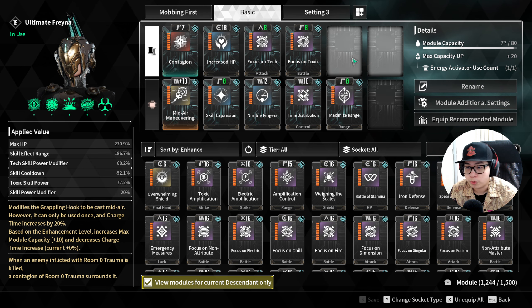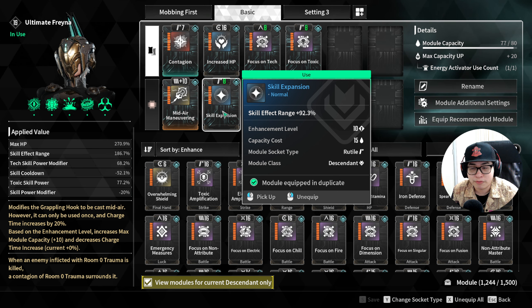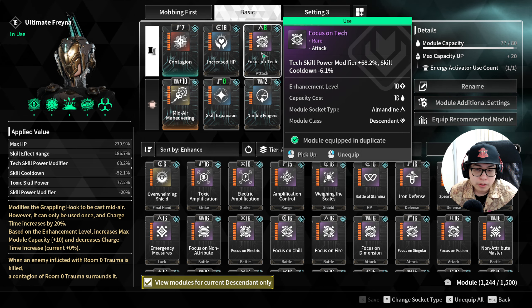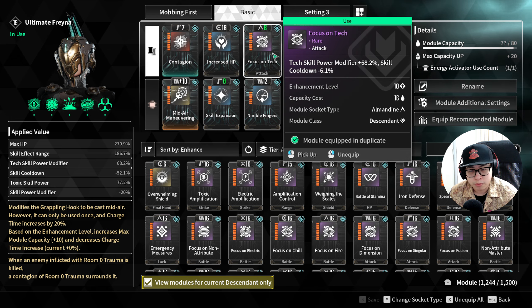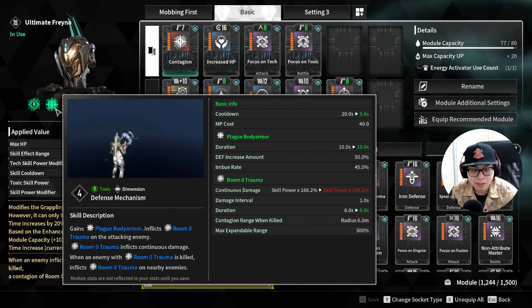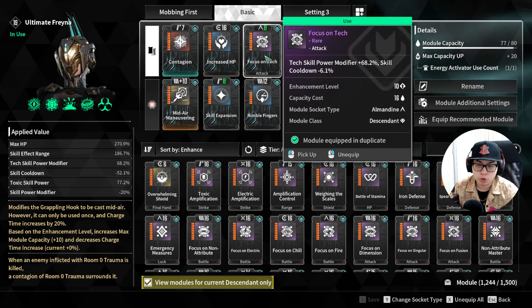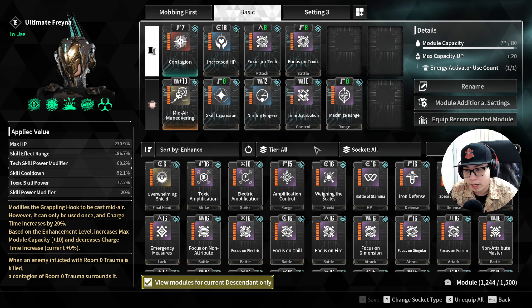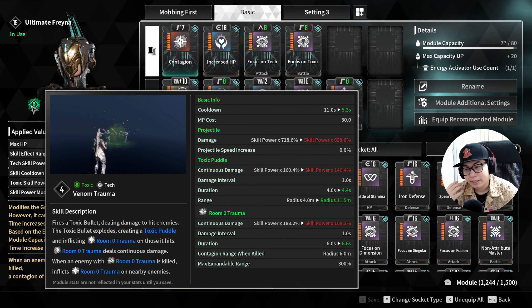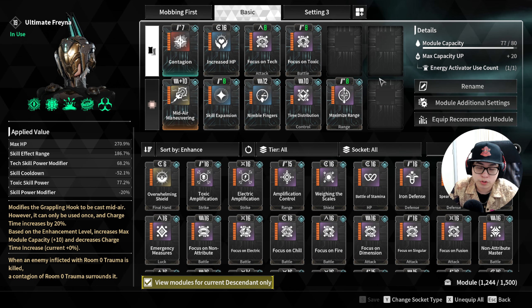For your actual modules: Increase HP is your survival. Skill Expansion is your first main utility — increasing skill effect range is excellent; without it you won't spread your toxins far and wide. Focus on Tech and Focus on Toxic are both important because they reduce skill cooldown and increase the power of your toxic skills. All your damage skills are tech except Defense Mechanism — you'll mainly be using Venom Trauma, Putrid Venom, Venom Baptism. Nimble Fingers will further reduce your skill cooldowns, bringing your main skill down to about 5.3 seconds together with Time Distribution.